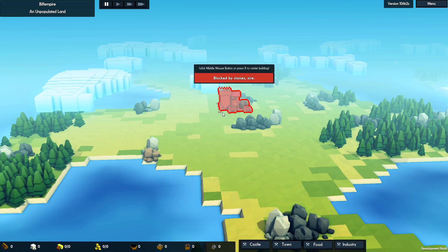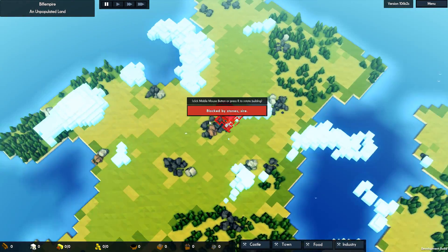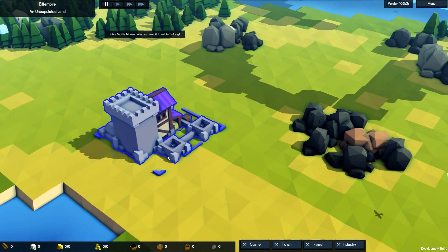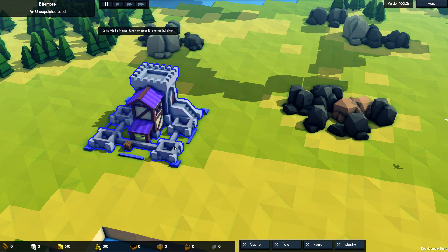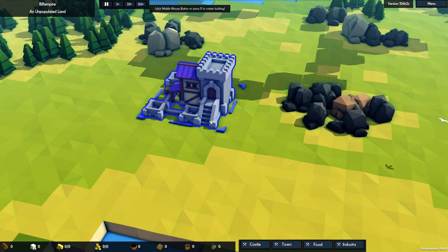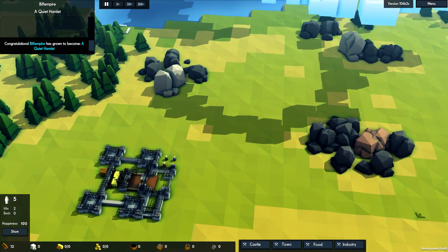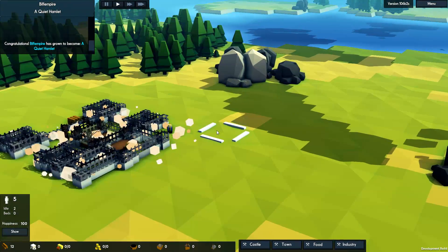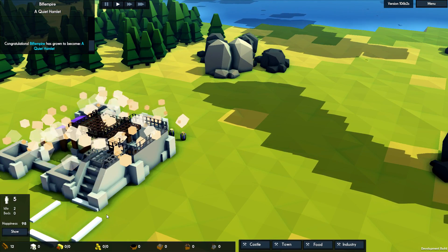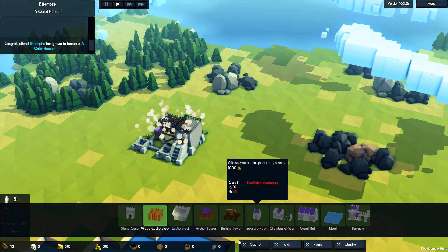Let's put our keep down. There are some nice graphical things that have changed — you can see when you can't place something. The Biff Empire has grown to become a quiet hamlet. Two peasants are recently homeless, so let's see what we can do. The head of household goes out and fetches food and charcoal for the home. They all need houses.